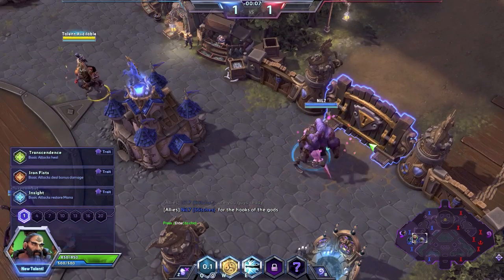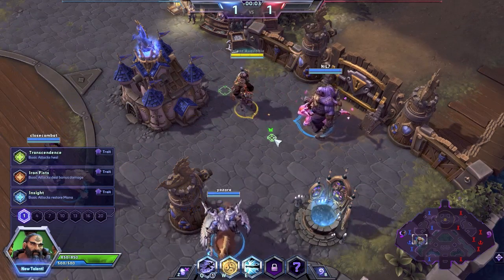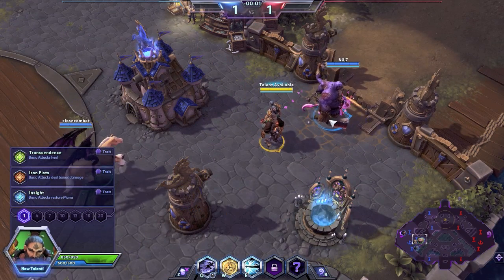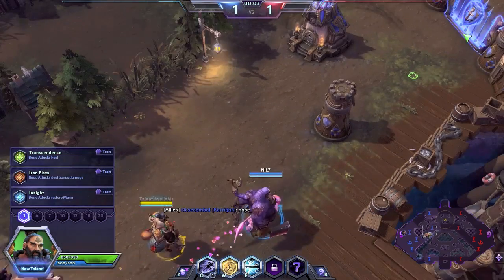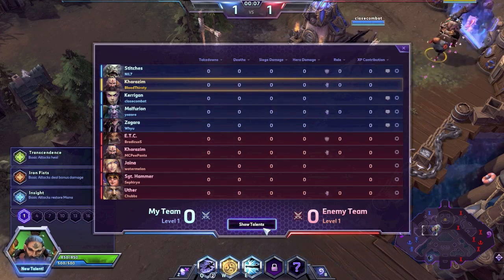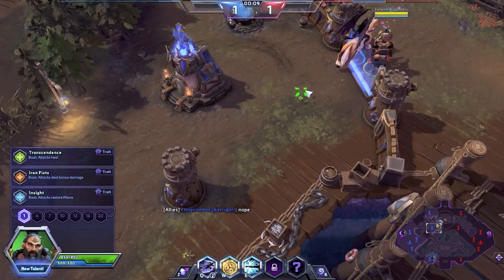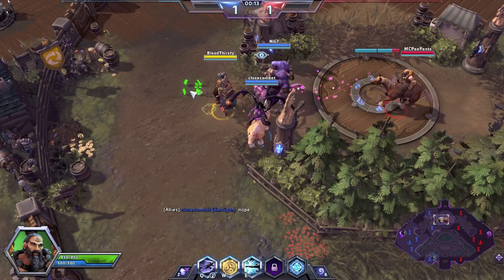Just to show off how good I am, our level one winner pick is Transcendence. I'm guessing we're going to go for a healing build — that's maybe the best option — or we could go Insight. I'm just trying to think. Let's try something else, we're gonna go with Insights.